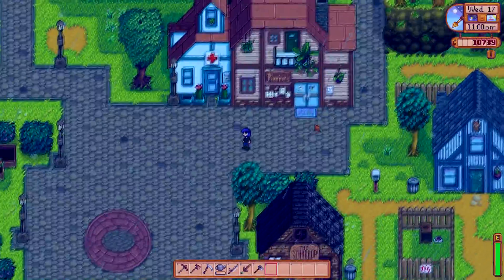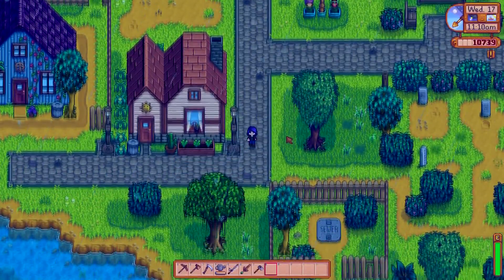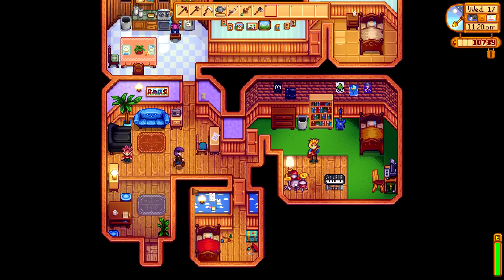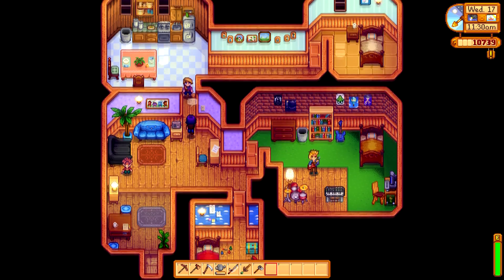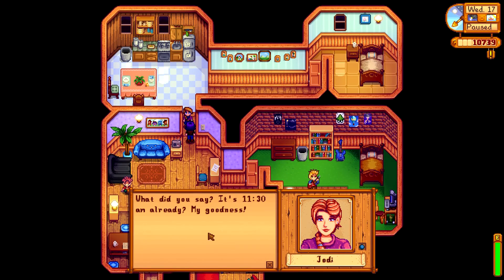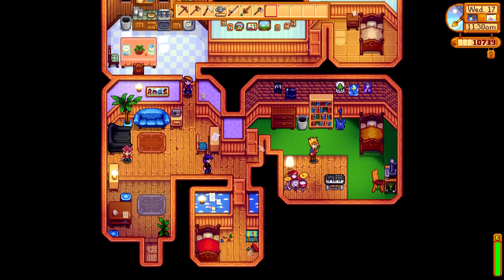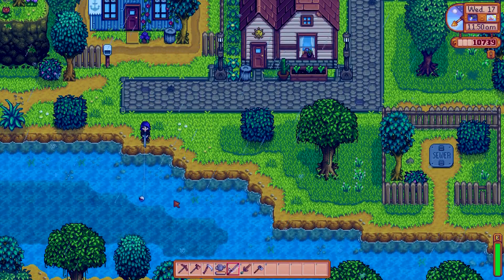It's Sam's birthday today — we should go see him. I believe Sam lives in the blue house with Jodie and Vincent. He's in his bedroom and I can't get in. I'd like to give him a birthday gift but he's just jamming out in his room. I'll wait a bit — might as well fish since it's raining. You always do better at fishing when it's raining.